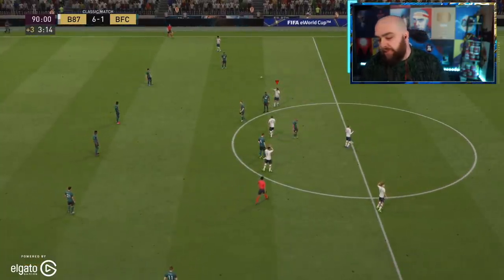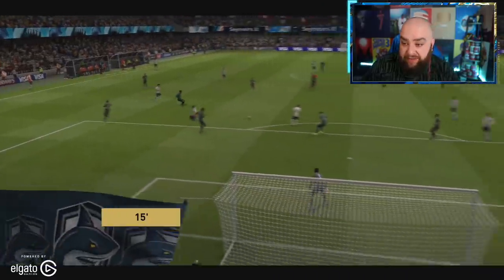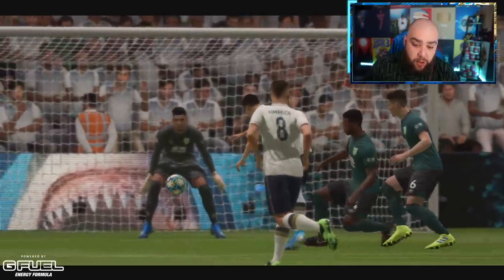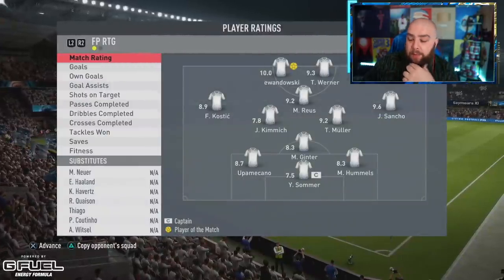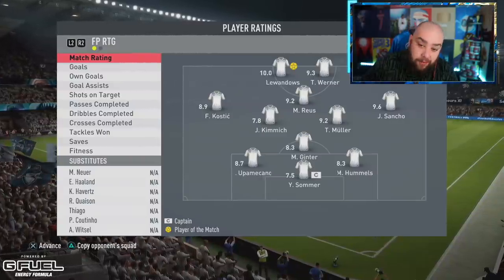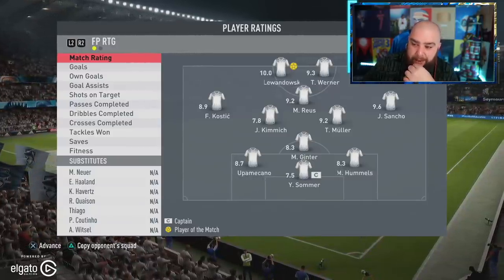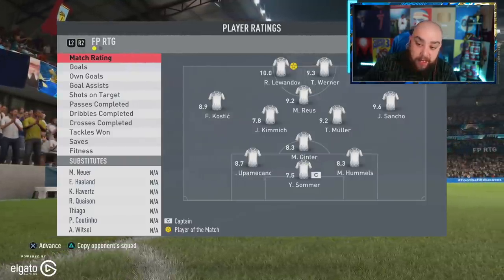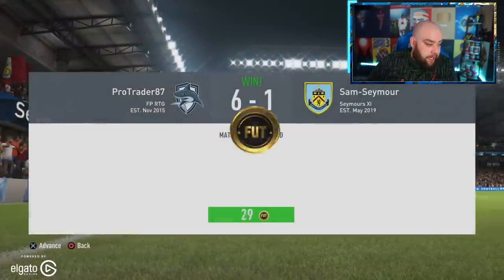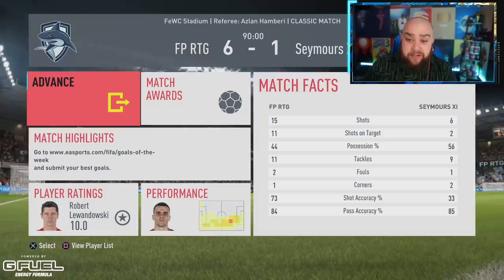There we are - it's done. The best possible Bundesliga team available on FIFA 20 Ultimate Team has been played with. 6-1 - Lewandowski scored some bangers, Werner didn't really do much for me apart from nice link-up play. I enjoyed Sancho - his goal was fantastic. Kostic's goal was great too. Which players would I thoroughly recommend? Probably Muller out of the whole team. Muller and Kimmich are the two who stand out - they seem more suited to the game. If you enjoyed the video, leave a like, rate, and until next time, see you later, have a nice day, bye bye.